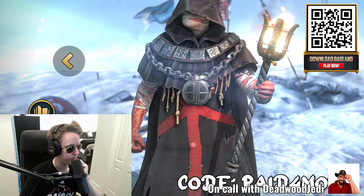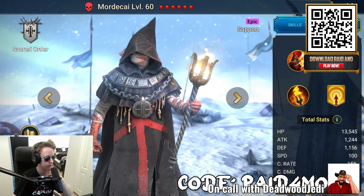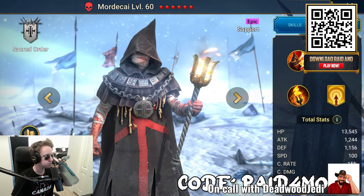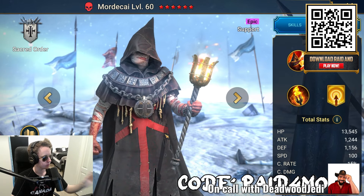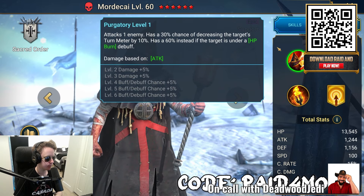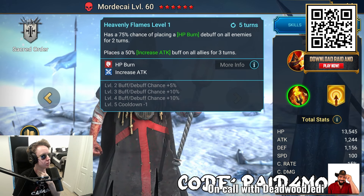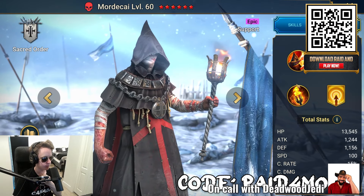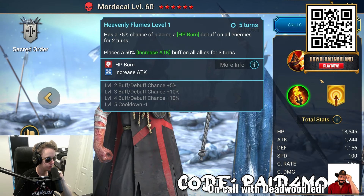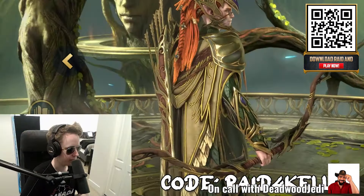Next is Mordecai — a black hooded, mysterious-looking character and another one you can get from the promo codes. Mordecai is amazing and really one of the best epics you can get, especially early on. He brings an AOE HP burn — he's actually the only epic in the game that can do that. His A3 places an HP burn AOE on enemies and gives increased attack to allies. His A1 has turn meter reduction and the A2 gives turn meter boost to allies, so he offers a lot of viability across different areas.